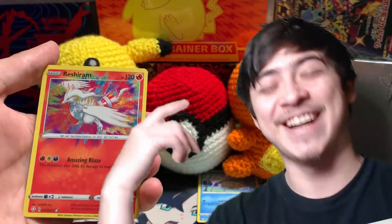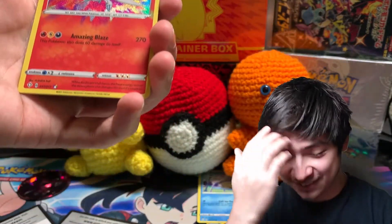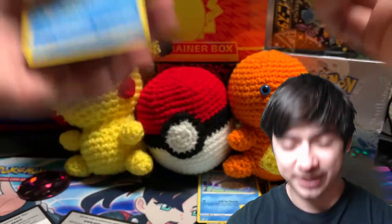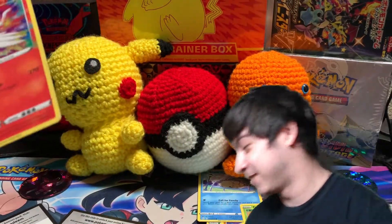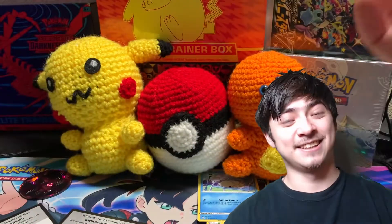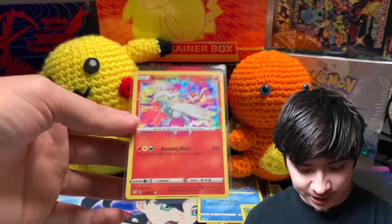Raichu Amazing Rare — let's go! I've already pulled Kyogre, so now I need Yveltal and Rayquaza. Hey, let's go — that's a dub! The centering is pretty bad, you can easily tell, but hey, two Amazing Rares. I need one more to complete the Amazing Rare set from Shining Fates.